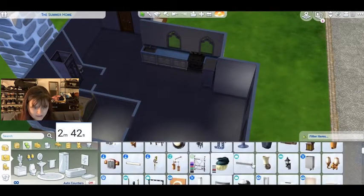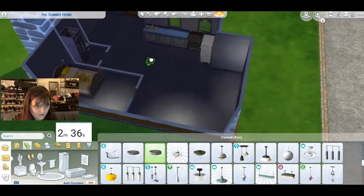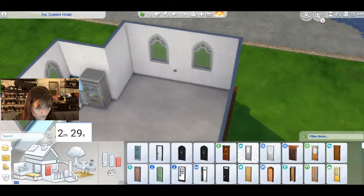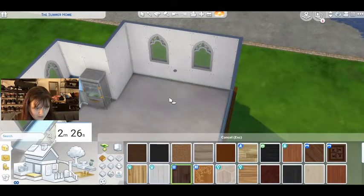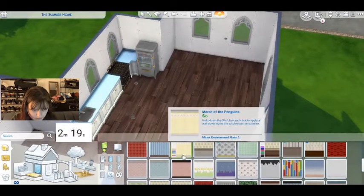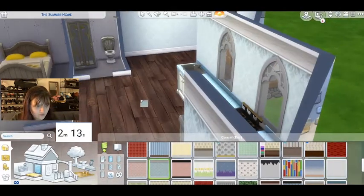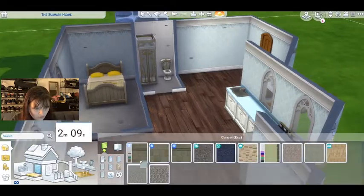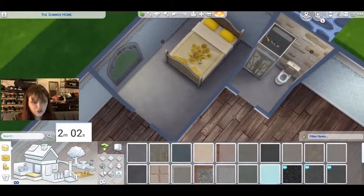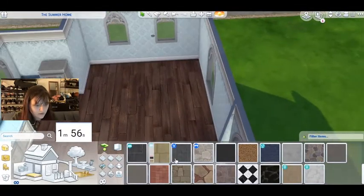Let's see if we can at least get wallpaper in and lights and then maybe a living room — but also maybe not because I'm really bad at this challenge. The lights are taking a second to update, that's fine. Wallpaper and floors — I know exactly which ones I want. We're going with old reliable for wallpaper. I want to do something kind of granny-ish — some good granny wallpaper vibes. Beautiful. And then the bathroom will get stone, same one from the outside. We're doing great — how much time do we have left?